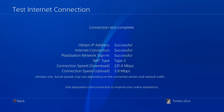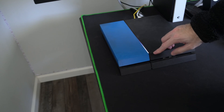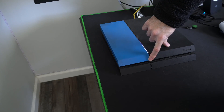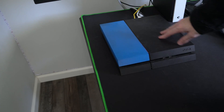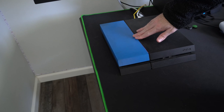Everything is up and running and working for me. Now let's go over to the PlayStation 4 and perform a hard reset. Go ahead and hold down the power button for about 10 seconds. You will hear one beep initially and then a second beep, and then your PlayStation 4 will completely turn off.